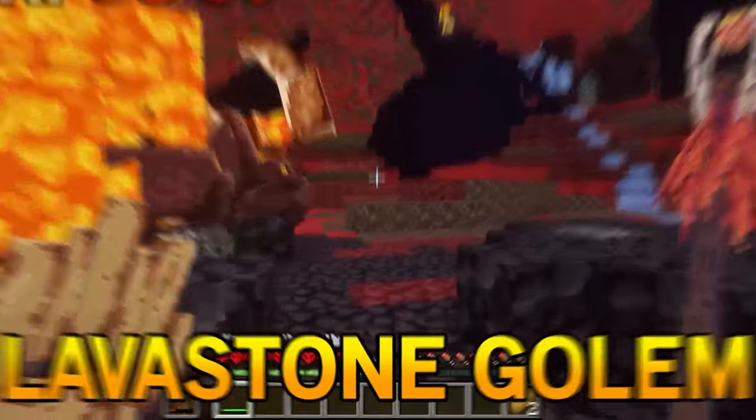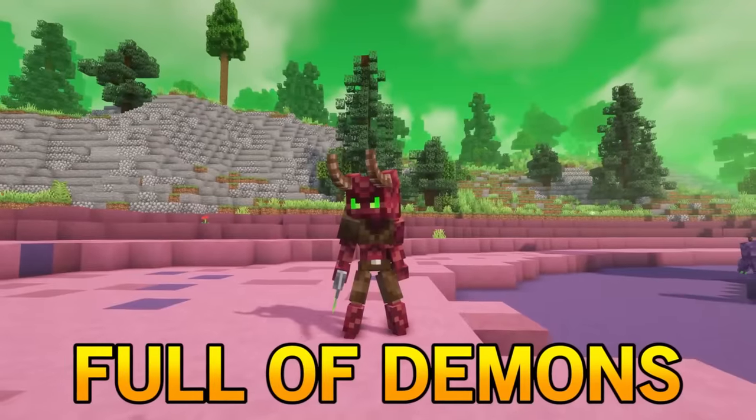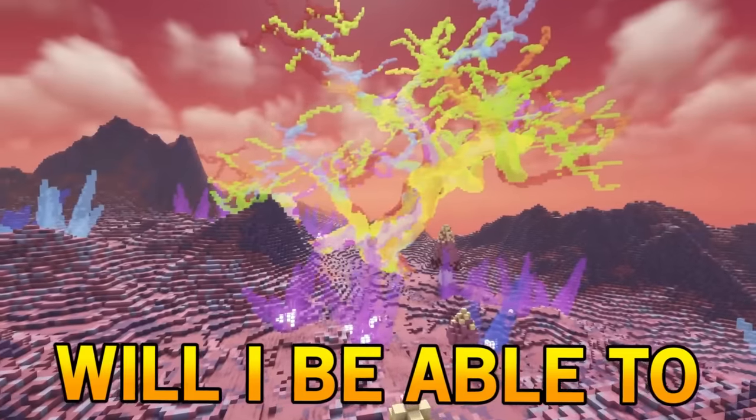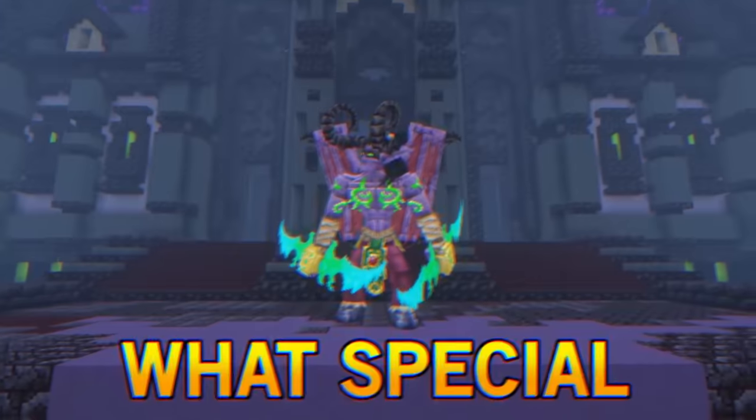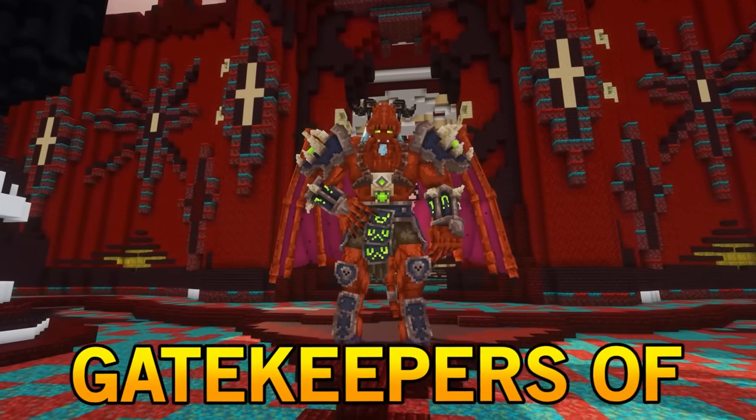After defeating Titus the Lava Stone Golem, you acquire the Forbidden Relic, which casts you into an upside-down realm full of demons and corrupted magic. Will I be able to survive the Forbidden Curses? What special abilities will these demons have? And can I defeat the gatekeepers of this realm?